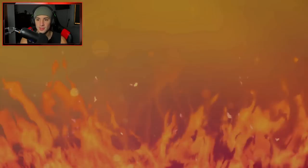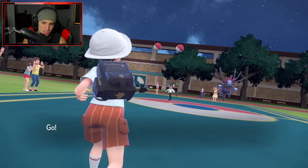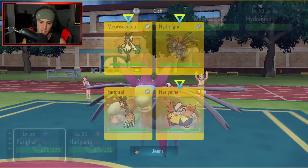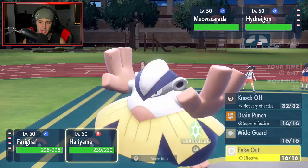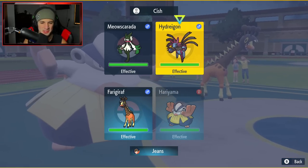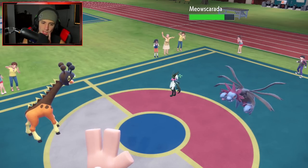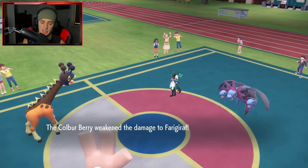If we can just get off one Flower Trick on that Toedscruel — it crits, so it bypasses defense drops, it's STAB, and with Choice Band on top should do crazy damage. He leads Hydreigon and Miascarada. I think we just protect Hariyama and pop Trick Room while going for Fake Out. We're faking out the Miascarada — it could be Sash and could be countering our Trick Room. Dark Pulse comes out, Cud Chew Berry helps Frigoraf soak damage, and Trick Room pops.